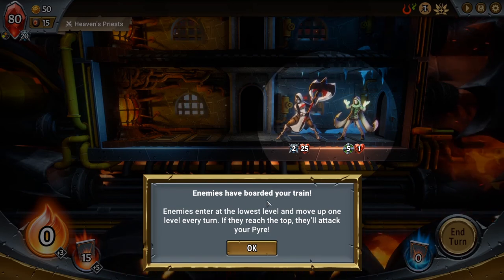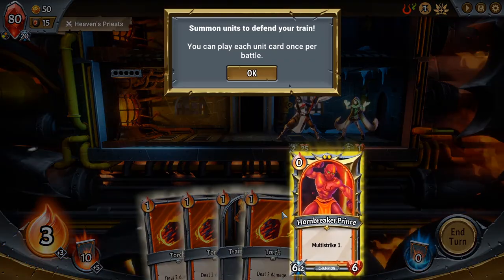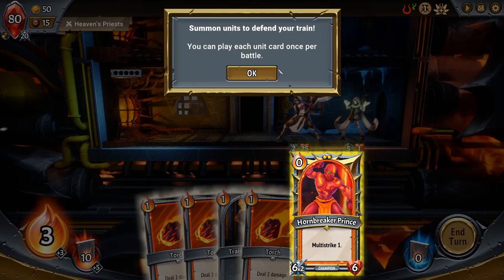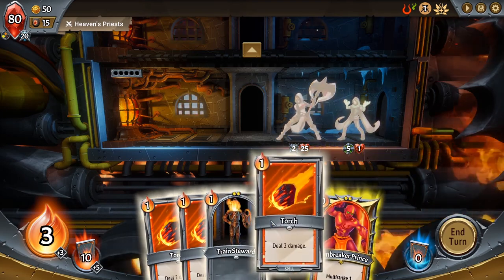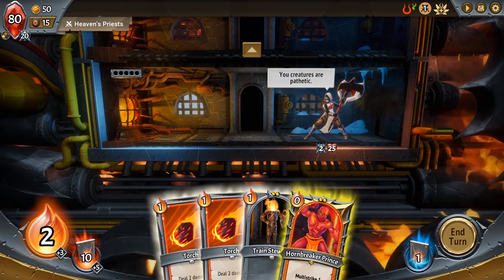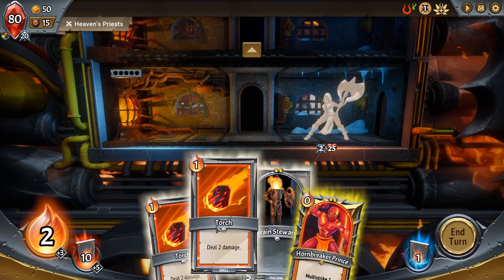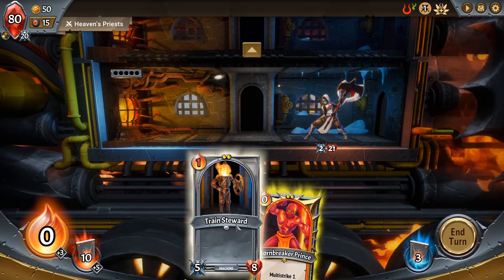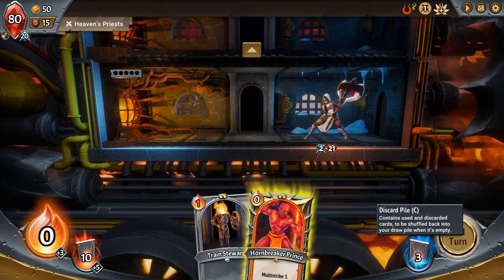Enemies have boarded your train. They enter at the lowest level and move up one level every turn. If they reach the top, they'll attack the pyre. Seven units to defend your train — you can play each unit card once per battle, so you exhaust the card. Ember is what you use to play your cards. Each floor of the train has limited capacity; the number of pips on the card indicates the space a unit takes up. You can't just play a 6-pip unit anywhere.